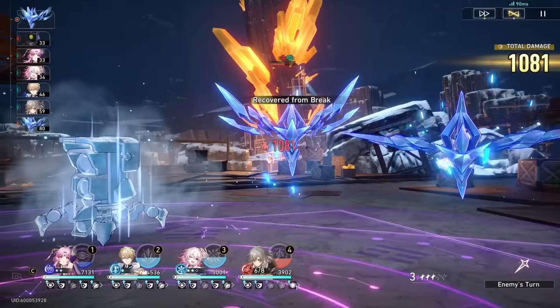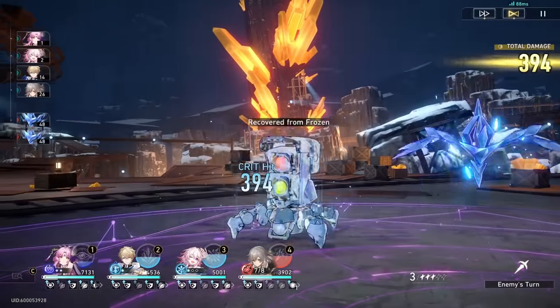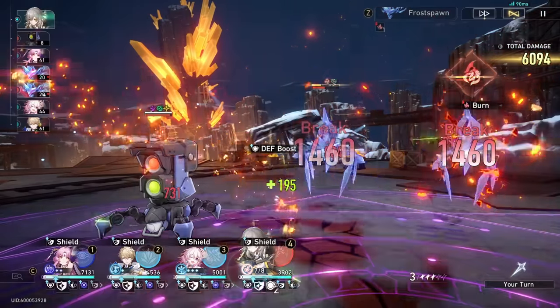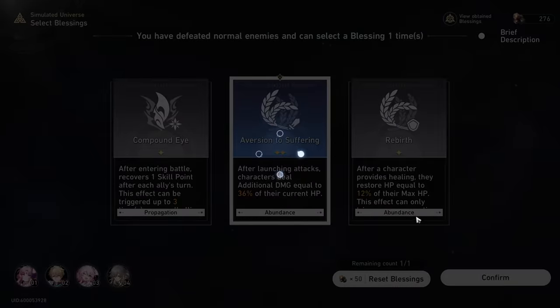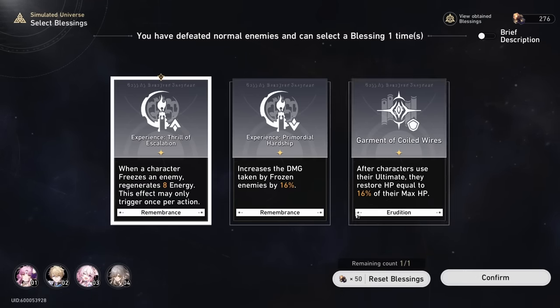Once you get the Price of Peace, your run is almost guaranteed — unless for some reason you are so underpowered or underleveled that it doesn't work out. Now I will show you the true power of this. Do not use your fragments, do not reset your blessings — just pick whatever, because you're gonna end up getting most of the blessings anyway, so it really doesn't matter.